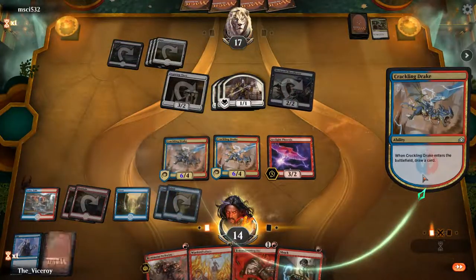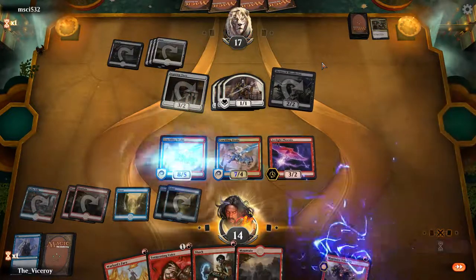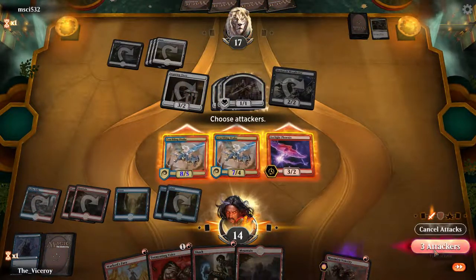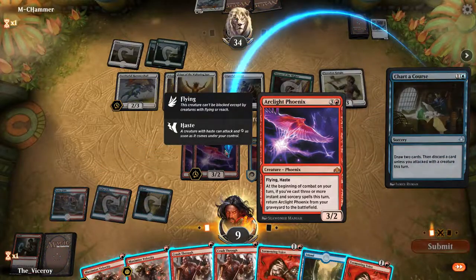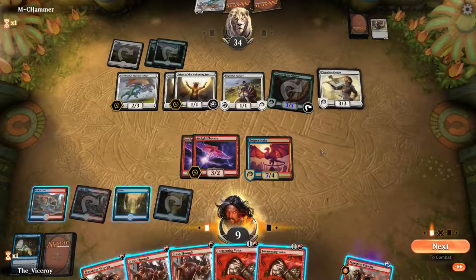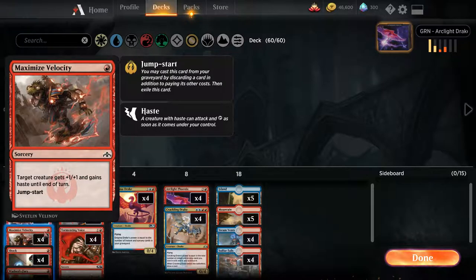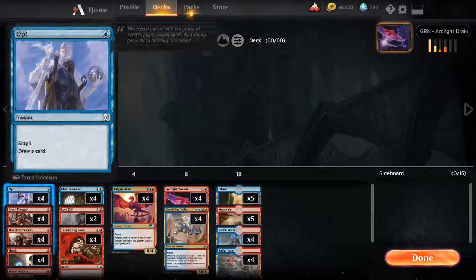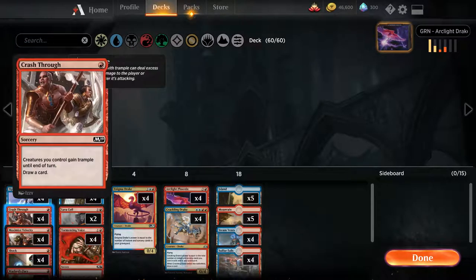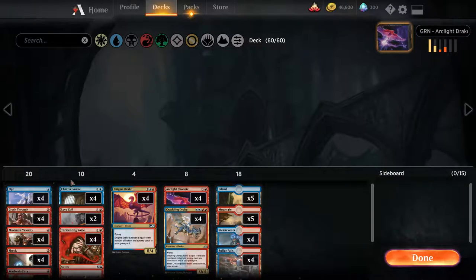One card that makes the burst possible is Maximize Velocity. Although it's not run in every version of the deck, this one-mana sorcery-speed spell has ended more games completely unexpectedly than we can remember. It synergizes very well with discard spells like Chart of Course and Tormenting Voice when there's no Phoenix to bring back from the yard. When played on a mid-to-late-game Drake, in most cases it just ends the game. Our decklist runs a playset of Maximize Velocity, which sit alongside Crash Through, Warlord's Fury, and Opt in the one-drop slot, each designed to draw cards. Crash Through can come into play as a game-ender as well. We also run Shock over Lightning Strike to ensure it can be cast with two other spells to trigger Phoenix's ability.